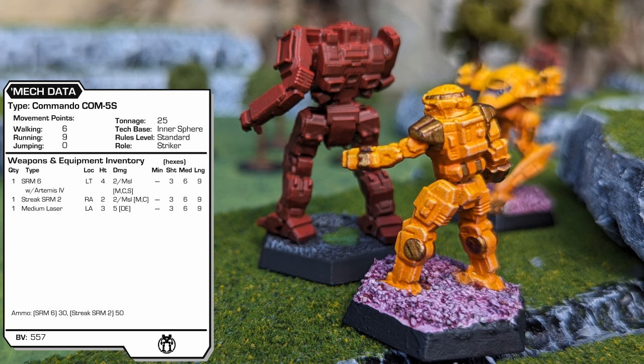Still equipped with a standard fusion engine, the 5S still has a speed of 6-9. Armed with an SRM-6, a Streak SRM-2, and a medium laser, all with the same range profiles, the COM-5S has plenty of accuracy and damage at short range. With only 10 heat sinks, the COM-5S just barely lacks the heat dissipation needed when running and gunning with all weapons each turn. If the mech has a safe opportunity to walk, an alpha strike is no issue. This 557 BV variant also plays the role of striker.